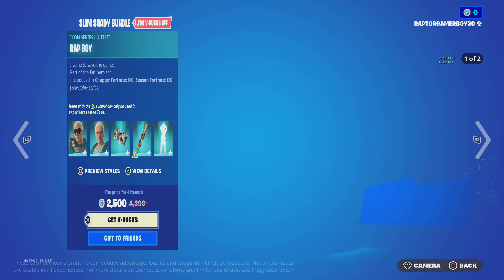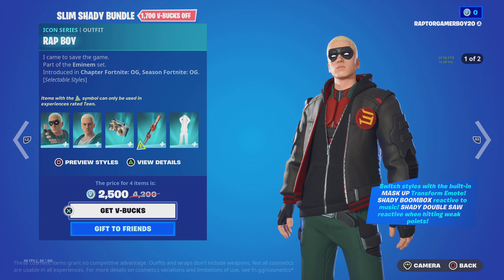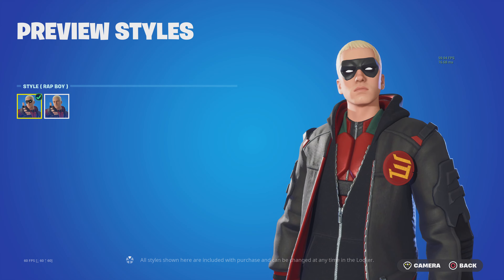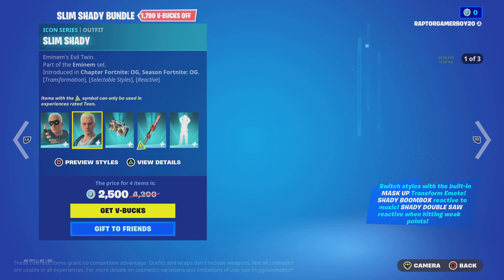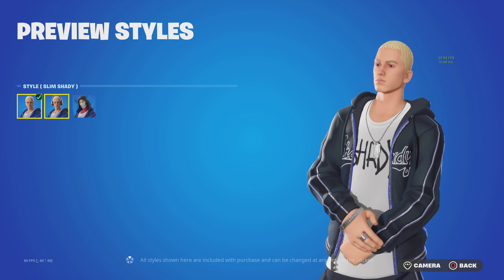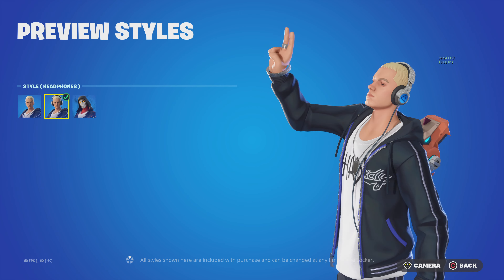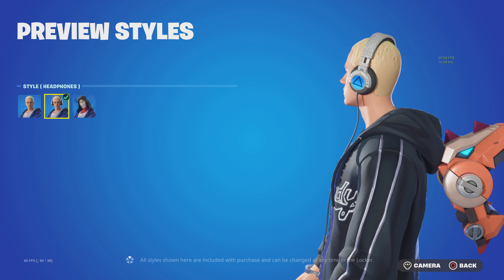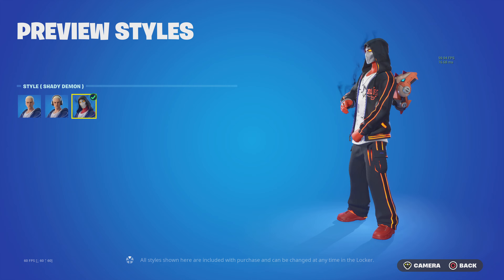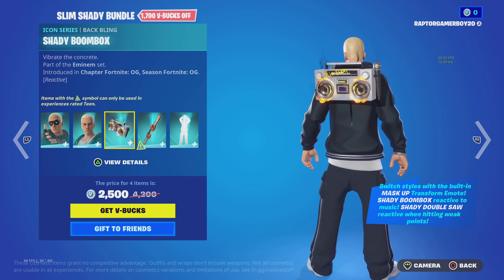We can take a look at the outfits. We got Rap Boy — 'I came to save the game' — and then we got the mask and unmask styles. Then we have Slim Shady himself, and then we got the headphones. That was nice — it's got that Travis Scott pickaxe design with the crystals and the Shady Demon. I know someone would wear that, it actually looks sick.